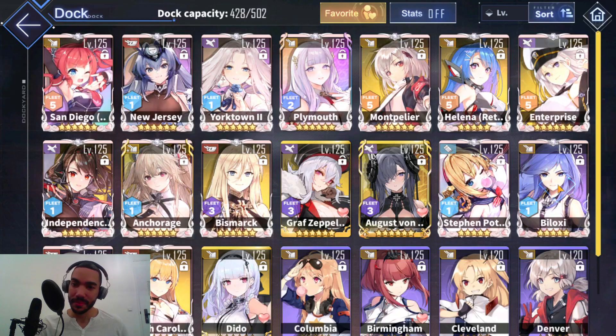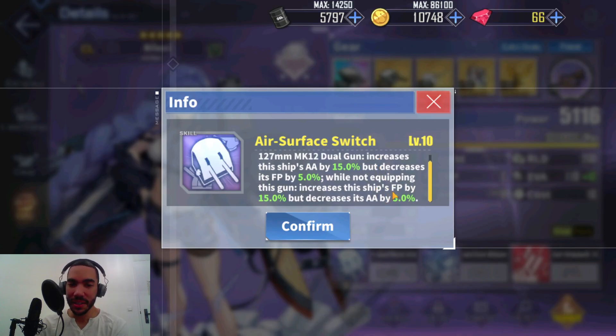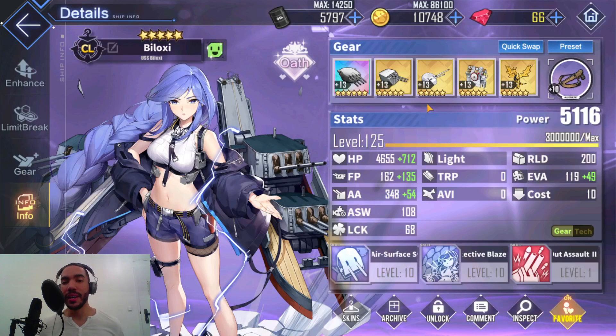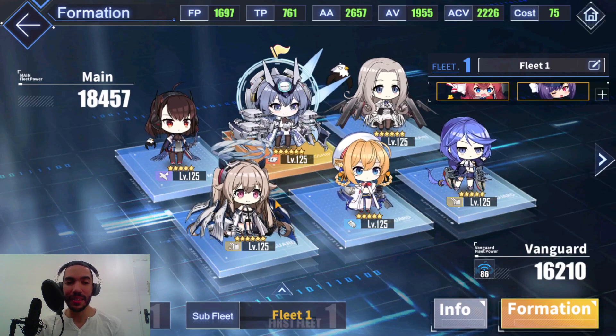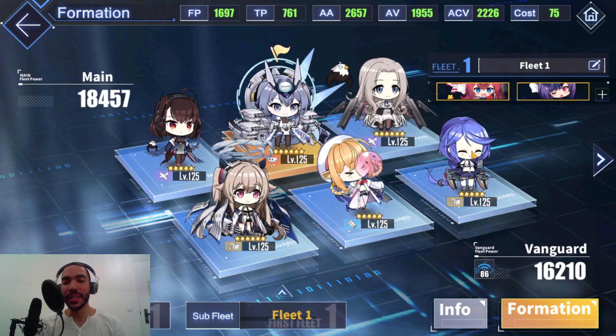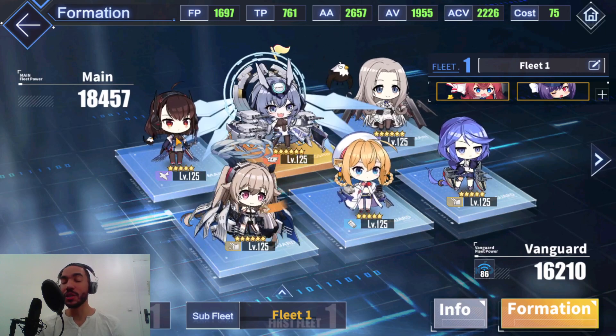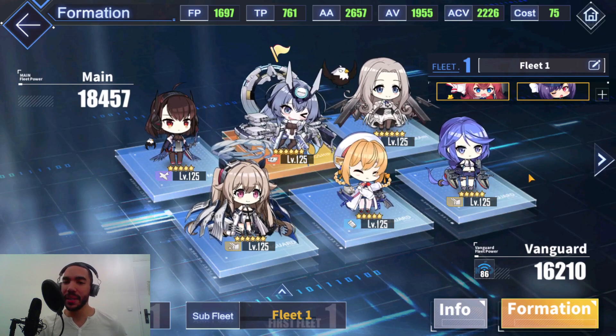Biloxi does slightly more damage because of the firepower buff she gets. The firepower buff she gets from Independence, when added with her skill, is 23% total, and that will bring her firepower up to 200. Keep in mind, the only light cruiser that can even exceed that is Plymouth, and she's a UR. So I use Biloxi tactically — there was an intentional decision for this fleet. If the front line gets injured, I want Stephen Potter to stay alive the most. And if whatever Cleveland I have in this slot gets sunk, the skill that Independence has, the boost she gets, it doesn't go away. Out of all the Clevelands, Biloxi is the best team player.